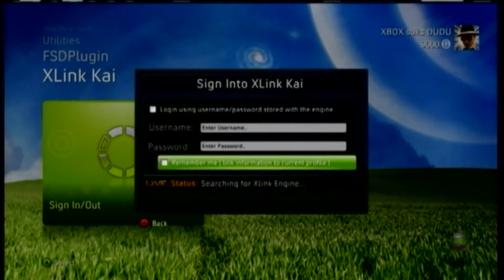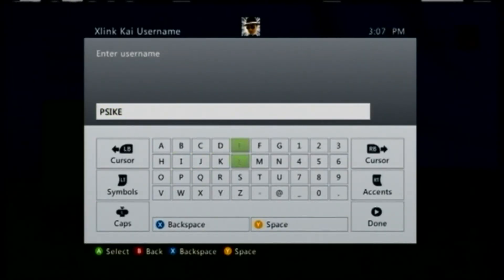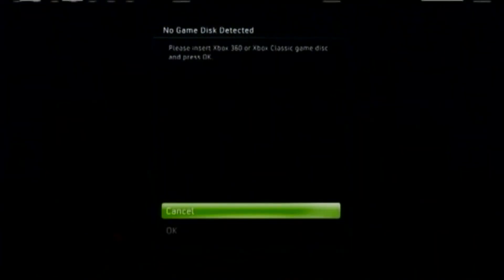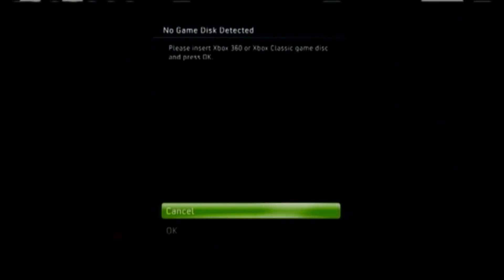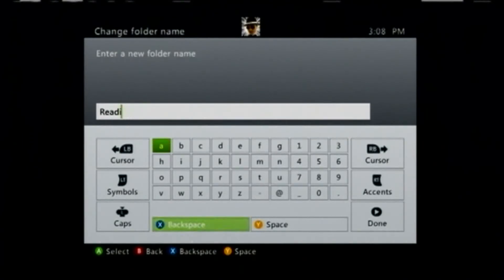Now I'm showing you guys my account, XboxSucksDoodoo. All you guys got to do is just do what I did to put things on — right now I just copied the Freestyle Dash onto my JTAG. I think I'm going to start using Freestyle Dash for everything now, because it's easier to use and I like the looks of it.